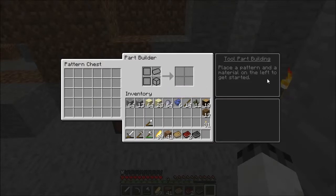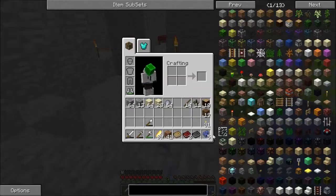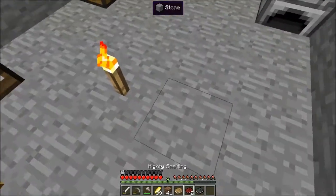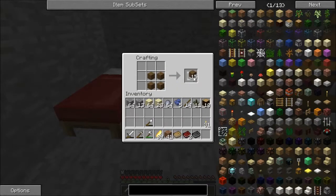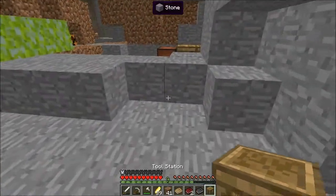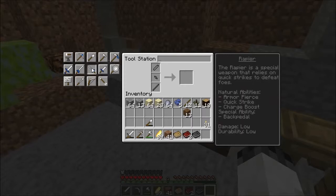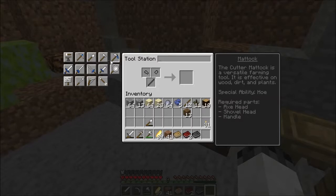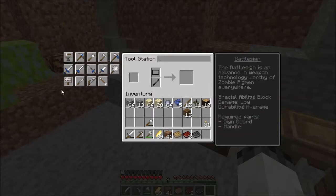Place a pattern and a material on the left to get sorted. I don't have any materials. Tool station: crafting table and that. Tool forge needs iron blocks — I don't have that many iron blocks. So crafting table and this, this, this, and this — tool station! Stencil table, part builder, pattern craft, tool station. Rapier, hatchet, mattock, shovel, pickaxe, broadsword, chisel, dagger, frying pan, battle sign.